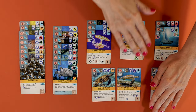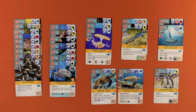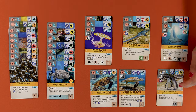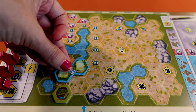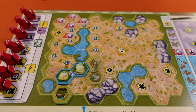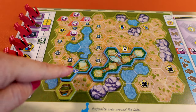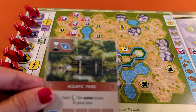Most sea animals cannot be accommodated in a standard enclosure — that's why their enclosure size is shown in red. A couple of sea turtles can be accommodated in the reptile house or the aquarium. The African penguin is the only sea animal that can also be placed in a standard enclosure. There are two sizes of aquariums you can build: the small one covers two spaces and the large one covers five spaces. Like the petting zoo, you can build these structures from the start of the game, and you can only build one of each type of aquarium per game. These new special enclosures must be built adjacent to water and will count as water icons.